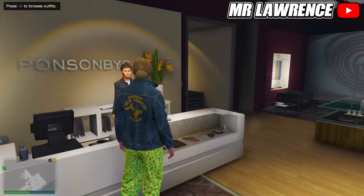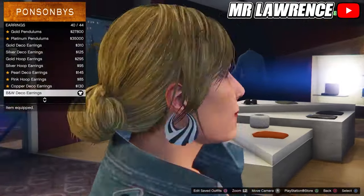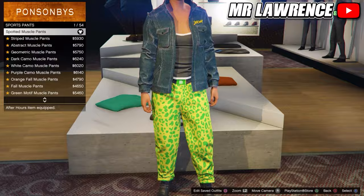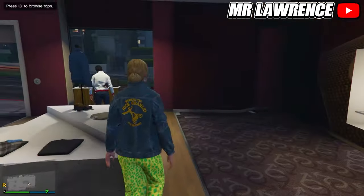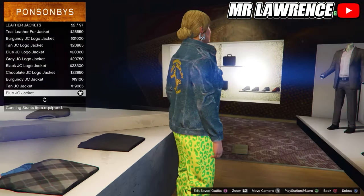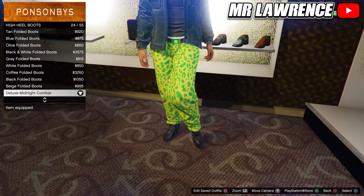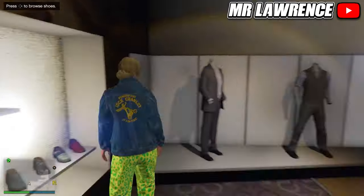Now we will make the blue outfit. First go to the accessories and remove the gloves. Then go to earrings and purchase the BMW deco earrings. Now head over to the pants, go to sport pants and purchase the spotted muscle pants. Then go to the tops, go to leather jackets and purchase the blue JC jacket, number 52. Now go to tank tops and select the two-tone tank, number 94. Then go to the shoes, high heel boots and purchase the deluxe midnight combat boots, number 24. Save this outfit in your fourth outfit slot.